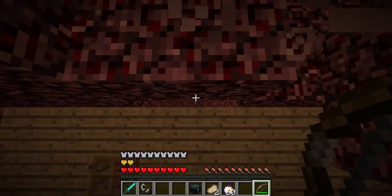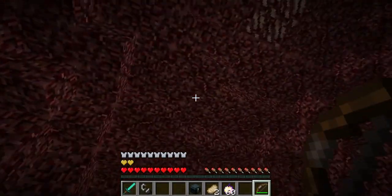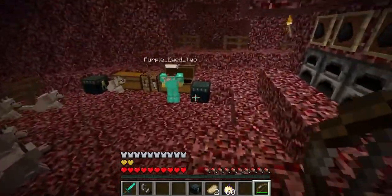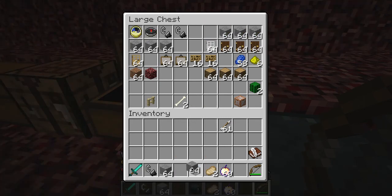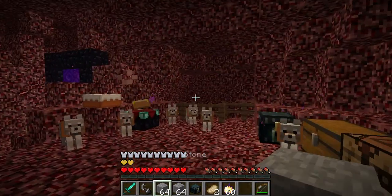Let's see if we have iron doors — yes we do! Then we need buttons. We need tons of buttons — we need 64 buttons! Why am I going on about buttons? Buttons are the best.